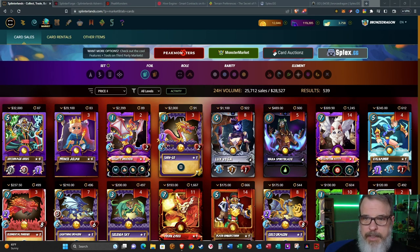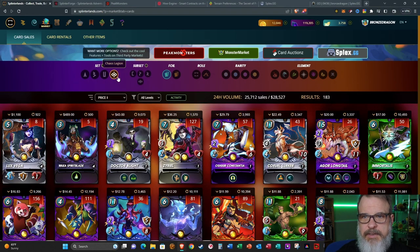If you're on the market, you can go in-game or you can go on Peak Monsters as well. Just for the sake of the card art and everything, we'll look at it in the in-game market. If you select the Chaos Legion set and select Rewards, that's where we'll be looking.